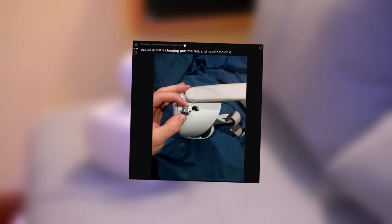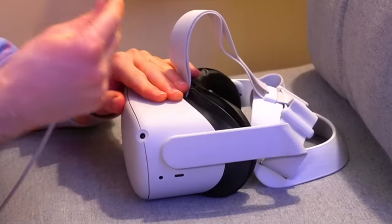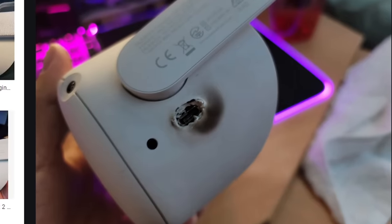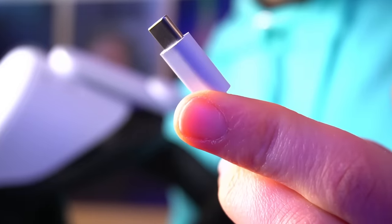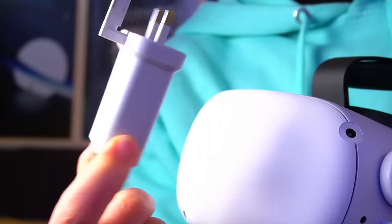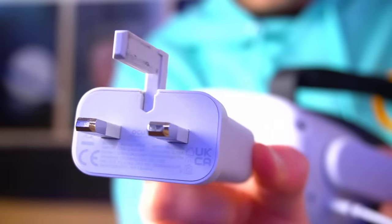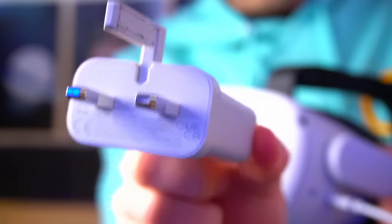Life hack 26: how to not melt your Quest 2. Since launch, a range of users have reported melted charging ports. A possible cause is using third-party chargers that charge at a higher wattage than the stock Quest charger, meaning many USB-C chargers you have lying around may risk frying your port — so it's likely safer to stick with the stock charger. A lot of people have also reported this happening with the stock charger, which is terrifying. The general community rule right now is to unplug your headset when done charging and not leave it charging overnight.